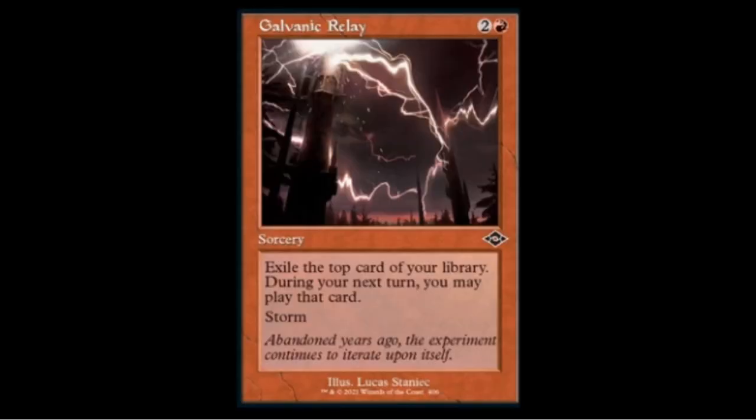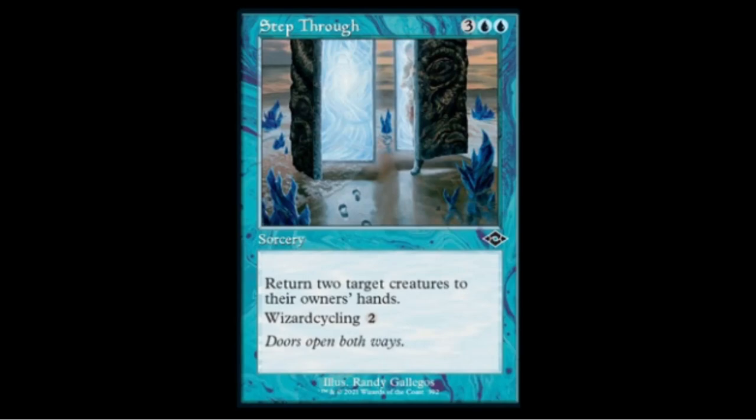Galvanic Relay — one red two colorless sorcery in the old frame. Exile the top card of your library; during your next turn you may play that card. It has storm. I don't think it'll see much play, but it might find a home in storm decks as a way to buffer and set up for the next turn — if you play four or five spells and flip over six cards to play next turn, you can easily win on the following turn. It's a common though, so we'll see.